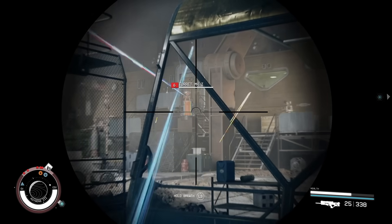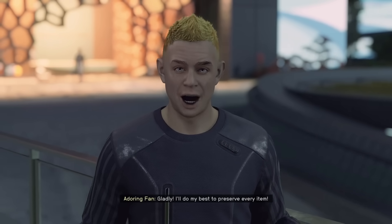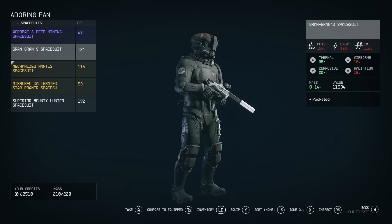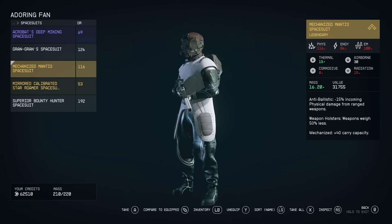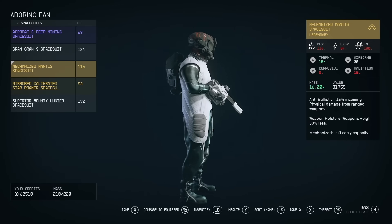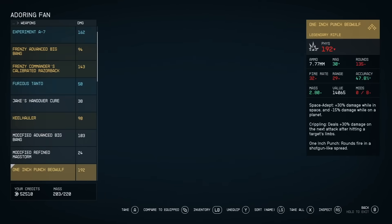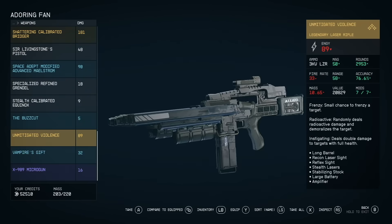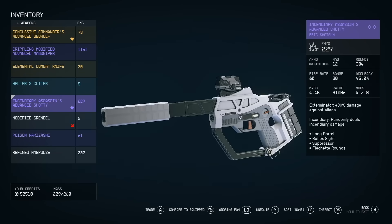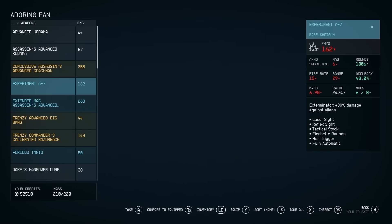You can use your companion's inventory to help carry extra items, and you can expand their carry capacity significantly by equipping them with gear pieces with specific traits. For example, give your companion a space suit with the mechanized trait for extra carrying capacity, or the weapons holstering trait — my favorite — which reduces the weight of all carried weapons by 50%. The adoring fan has the highest base carry capacity of any companion due to his weightlifting perk, and you can unlock another 50 kilograms of carrying capacity for all companions with rank 2 of the leadership skill.